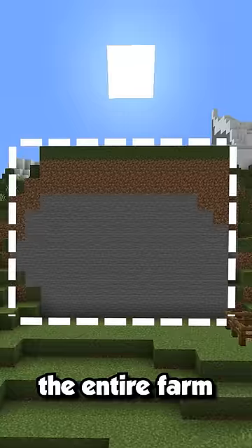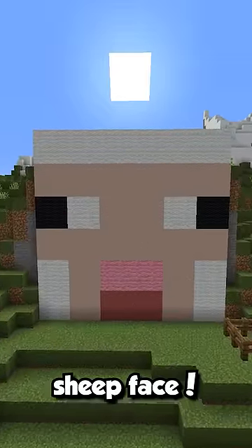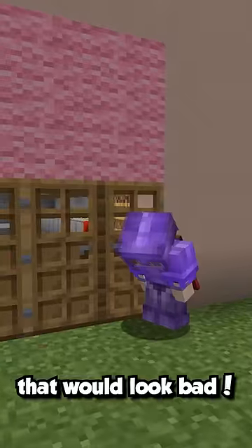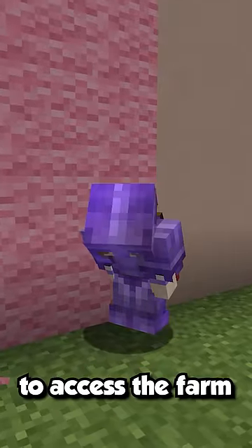So I started planning it out. The entire farm would go inside this mountain right here, and on the outside there would be a giant sheep face. But then there was the question — how would I get inside the farm? Obviously I couldn't put doors, because that would look bad, and I also couldn't just put pink wool as the mouth, since I wouldn't be able to access the farm.